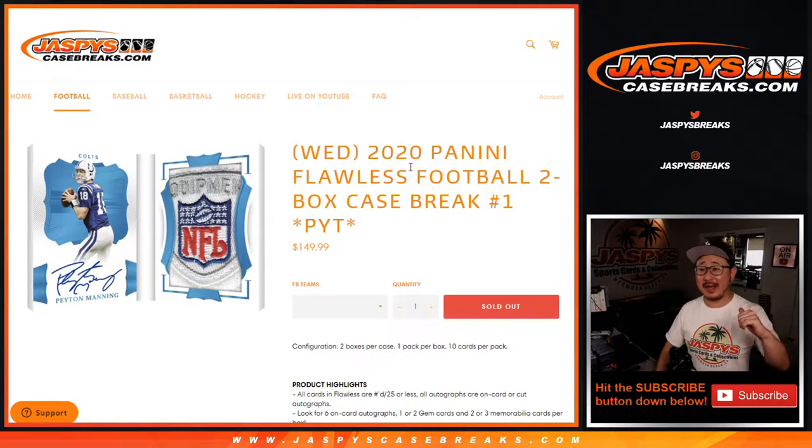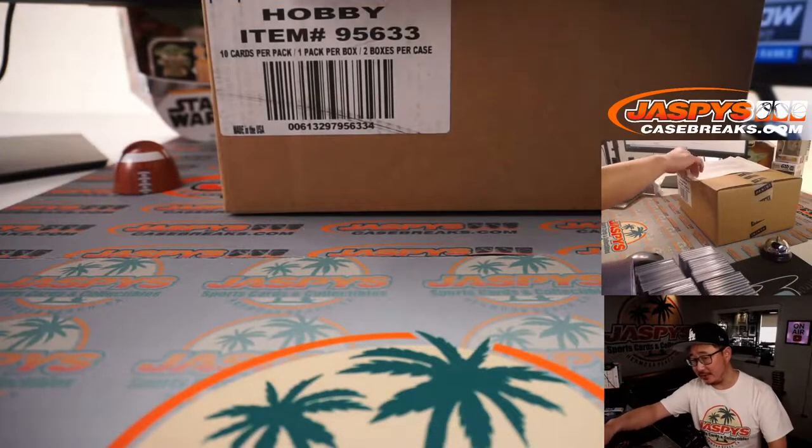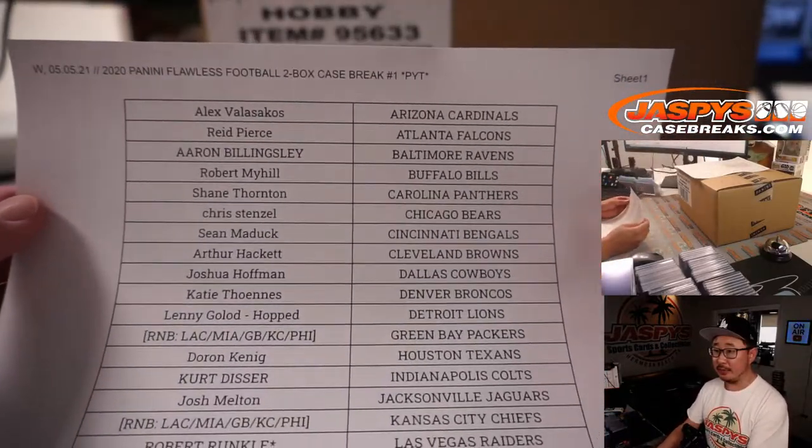Hi everyone. I'm Joe for JaspiesCaseBreaks.com, and that is today's brand new release. Very exciting — 2020 Panini Flawless Football, both briefcases. Pick your team number one from JaspiesCaseBreaks.com. A very big thank you to all of these folks here for buying their team straight up, which I appreciate.